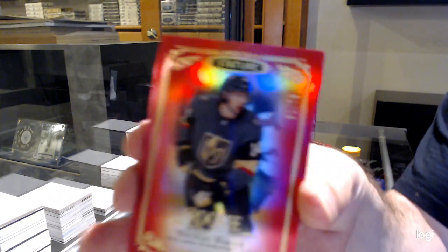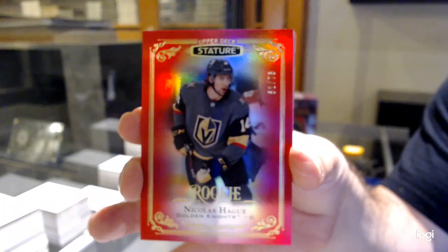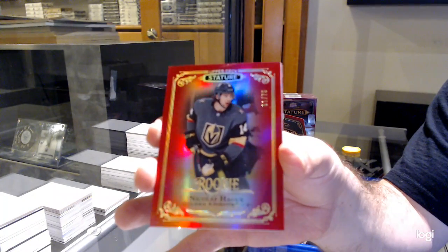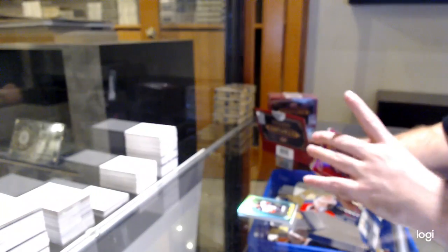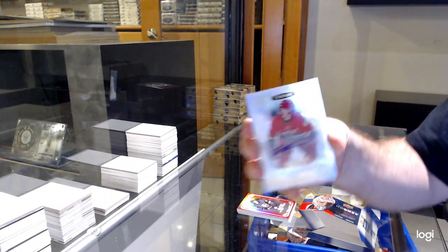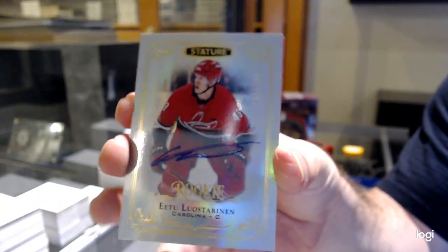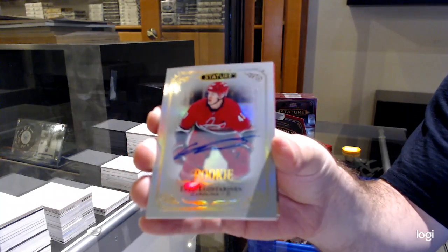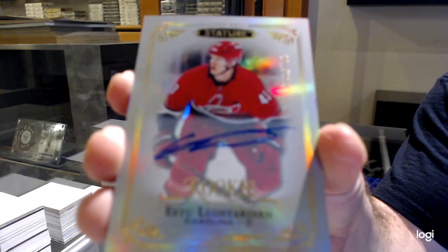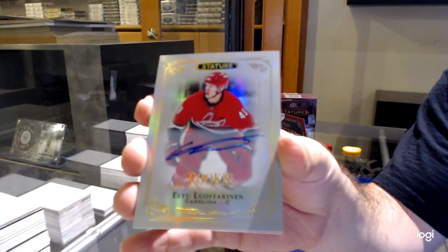$75 red rookie, Nicholas Hag. I can only imagine what his rookie stuff would have sold for in this. The black out of 15. We've got a rookie auto out of 199, of Loy Sterreinen. I don't know why it's not focusing a little better for you.